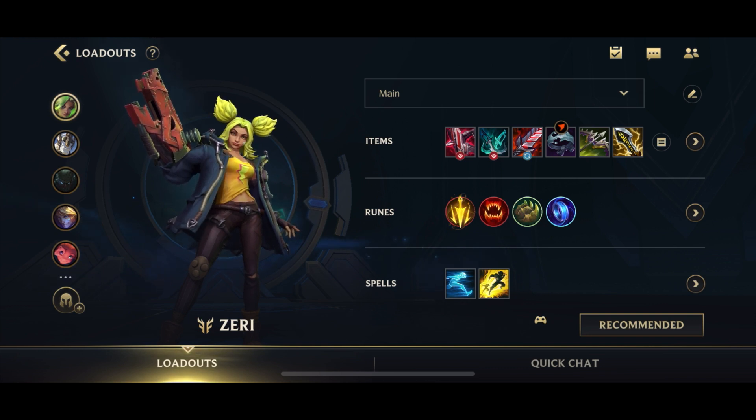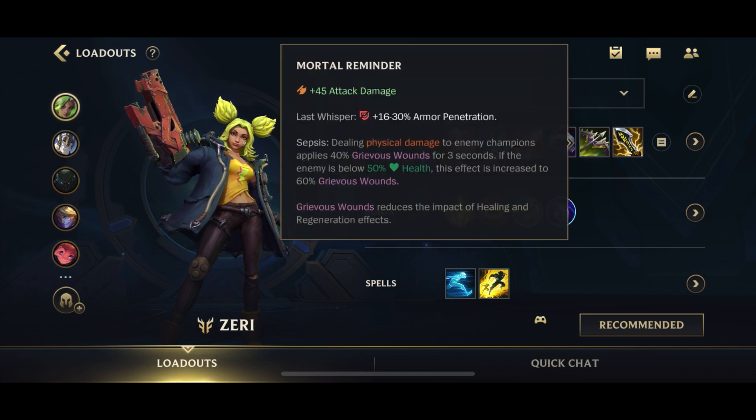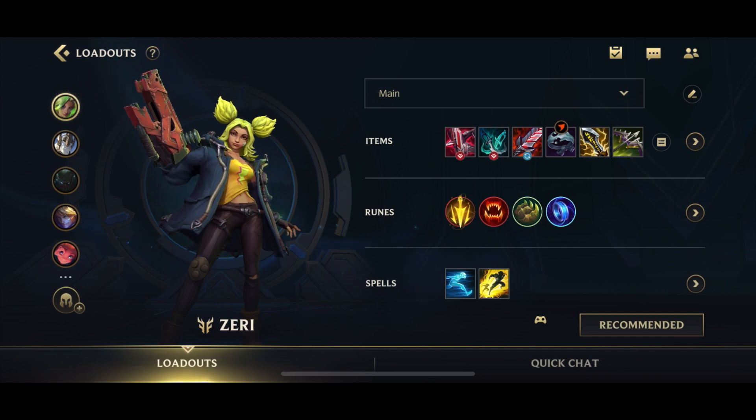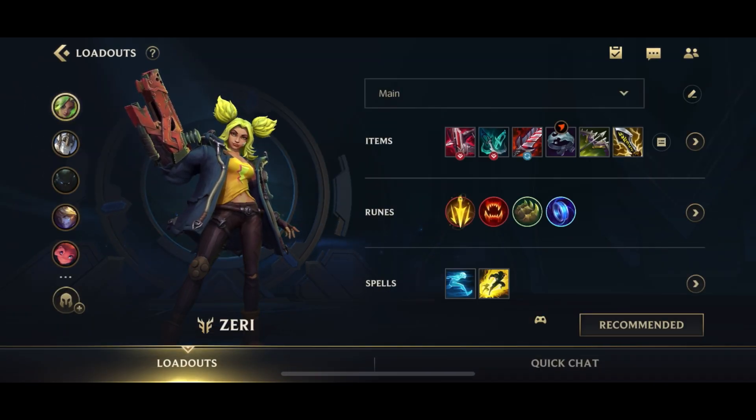For your last crit item, finish it off with IE for the boost of crit damage. For the armor penetration item, go for Mortal Reminder — a little AD, armor pen, and Grievous Wounds. You can actually swap this to go earlier if there's not a lot of healing or tankiness on the enemy team, and go for IE earlier instead.